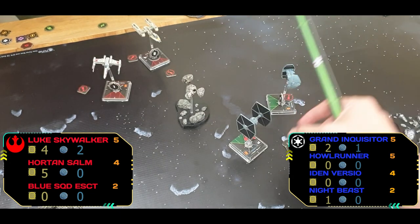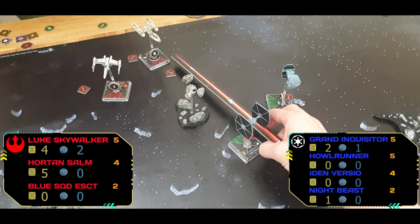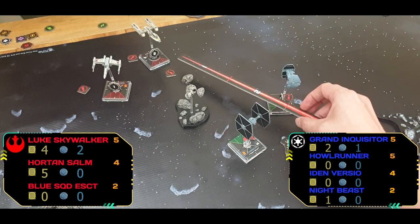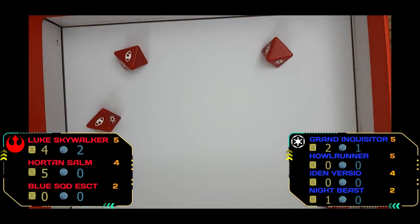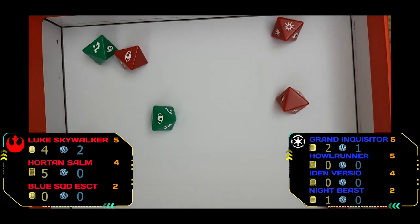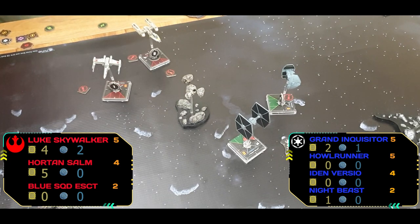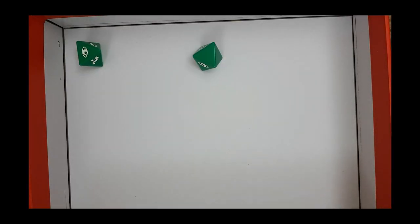Horton fires into Night Beast — or perhaps the Grand Inquisitor — but with a roll like that it's defended anyway. Even with the re-roll, nothing doing. Into Horton gets an extra defense die for long range but doesn't roll any defense anyway — doesn't matter.